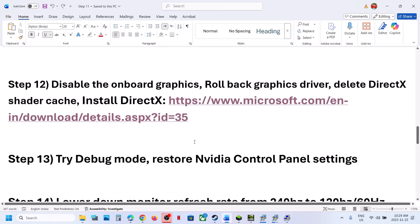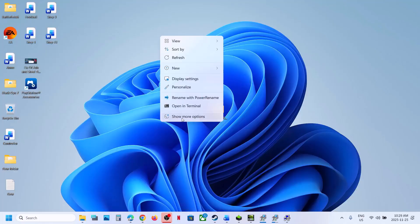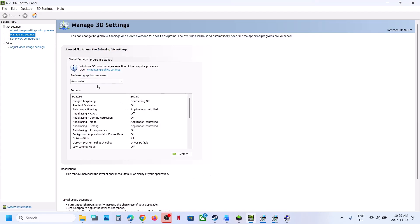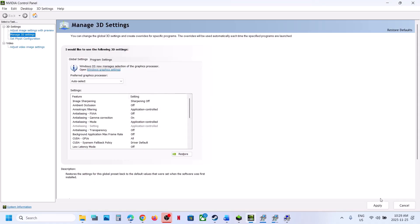Still not working? The next step is to try Debug Mode in the Nvidia Control Panel. Right-click the desktop, select Show More Options, then Nvidia Control Panel. Go to Help and put a check on Debug Mode, then relaunch the game. If that does not work, restore Nvidia Control Panel settings — go to Manage 3D Settings, Global Settings, click Restore, click Yes. At the bottom right, click Apply, then launch the game and check.